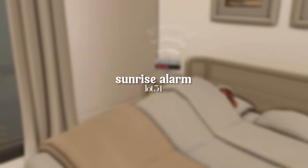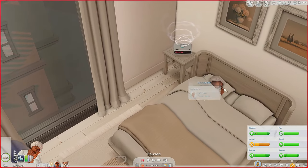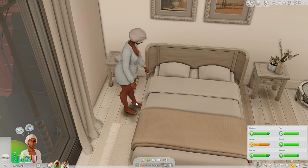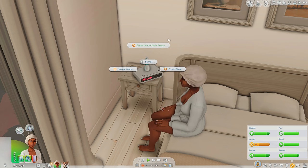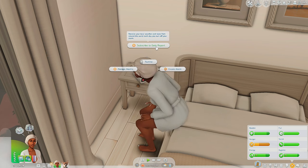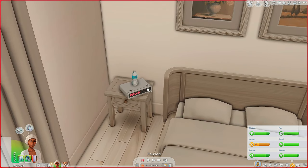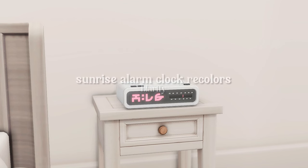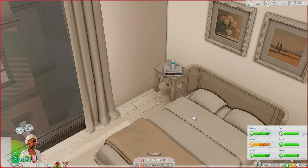Now this is the daily routine overrides and mods section. You can set alarms — we're going to snooze this real quick because she is over it. It allows you to create and manage alarms and subscribe to daily reports, letting your sims wake up on time for work. The recolor is made by Ballarfi, so there are cute colors for the alarm too.